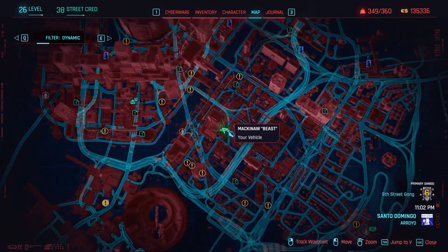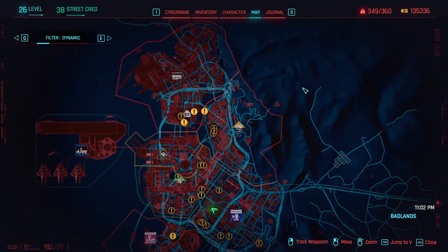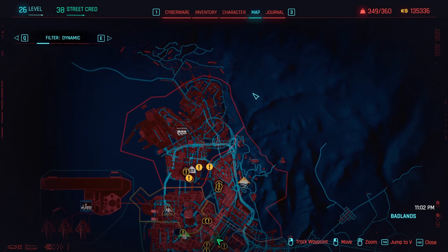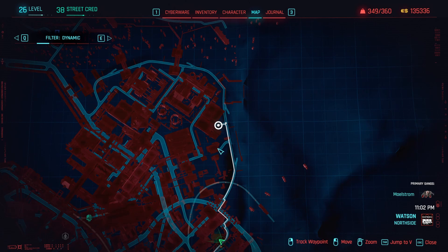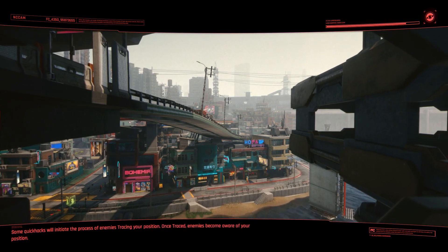Next, set the location marker in Watson Northside, exactly where shown on the screen. Then either travel manually or use quick travel to Longshore North and take it from there.